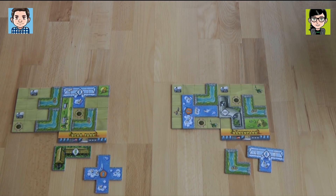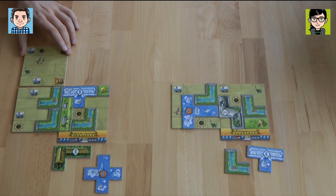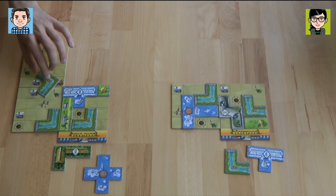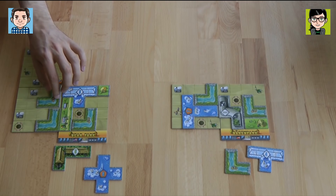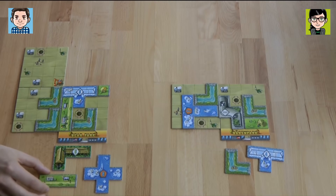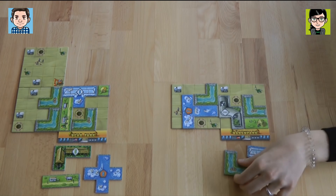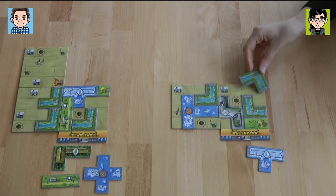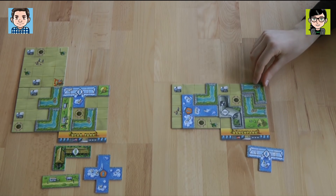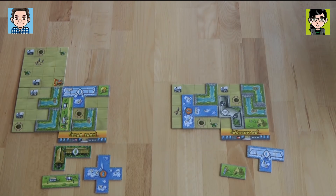I'm now building upwards and going for this building here, and I also got a green one again — I'm going for the food street. I can only place my river tile at the moment, so I'm going to place it here in this corner. That gives me just a green space, and I'm going to take a playground. I'm deciding on playing my food street.